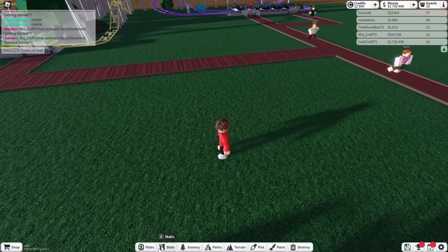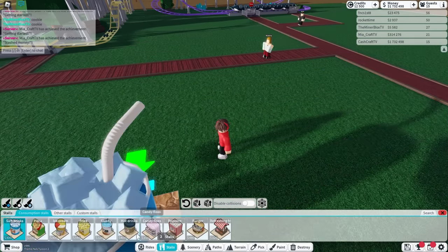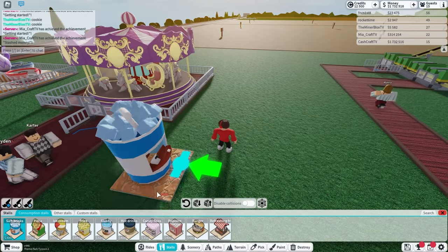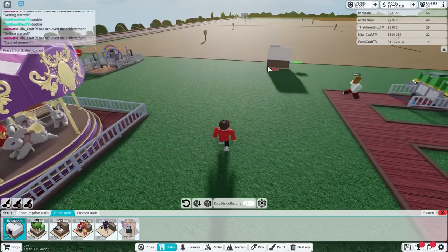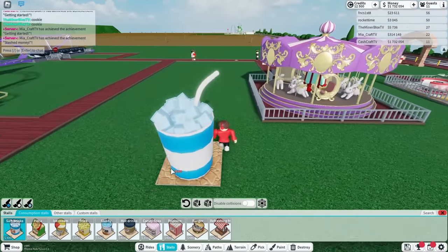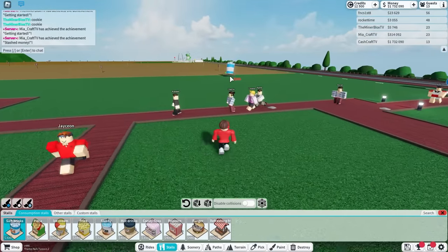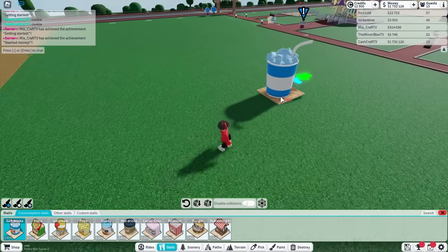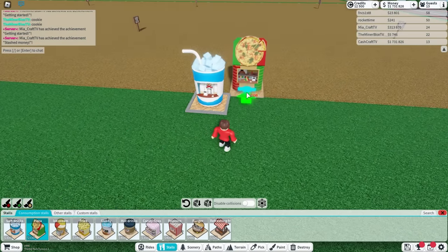People are probably getting hungry, so let me go over to stalls. How do I get the food options, Mia? Stalls — go to stalls and make sure you have a restroom, people need to use it. You're right. Let's see — other stalls, restroom. I think I'm just going to place all the restrooms over here, and we'll also put some food on this side. The restrooms should stay far away from the food because I don't want people to use the bathroom and then touch the food. I'm going to make it so that every food option is here to satisfy everyone.